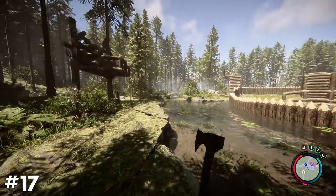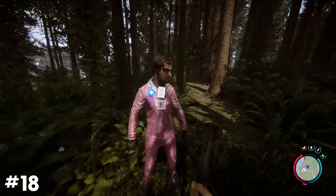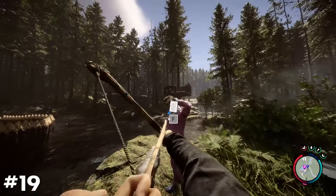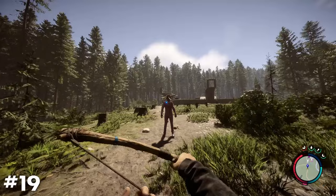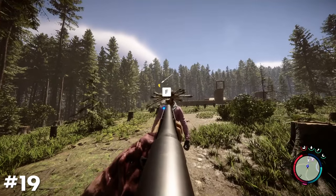Keep an eye out on Kelvin when he's chopping down trees, as he might chop one you're looking to keep around. To help prevent this further, stand in the area you want him to gather wood from when assigning the task. You can actually use Kelvin as storage for extra arrows if you happen to be full on them. Just use the interact button to grab them as needed. Note that this doesn't work with bullets.